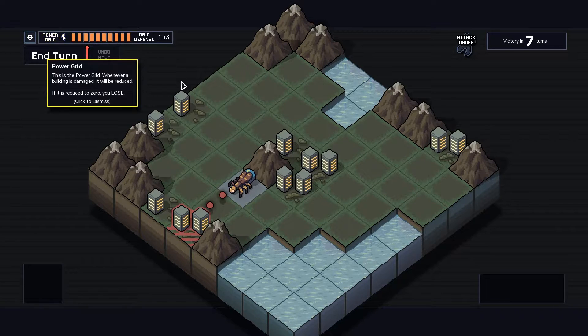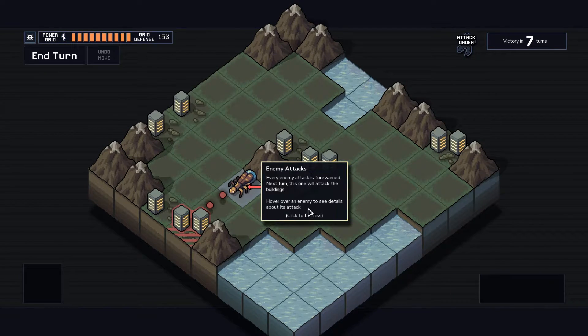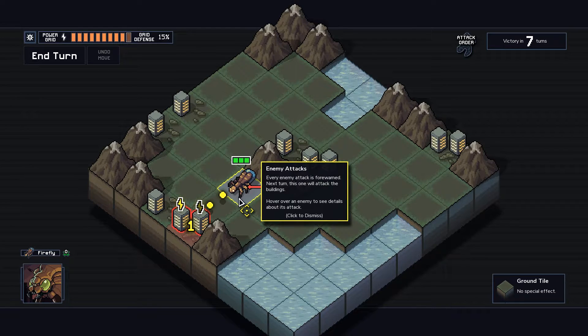This is the power grid. When a building is damaged, it will be reduced. If it's reduced to zero, you lose — that is our health. Enemy attacks are forewarned. Next turn, this one will attack the building. It's going to deal one damage, and the one that is flashing is going to be destroyed.